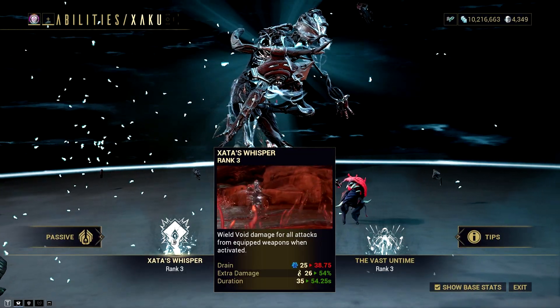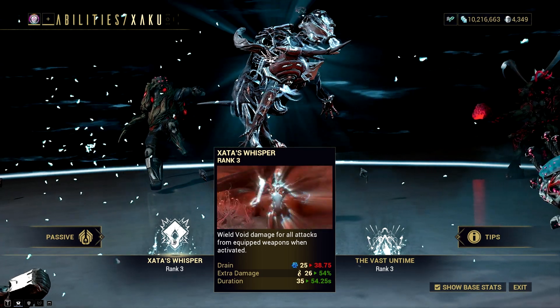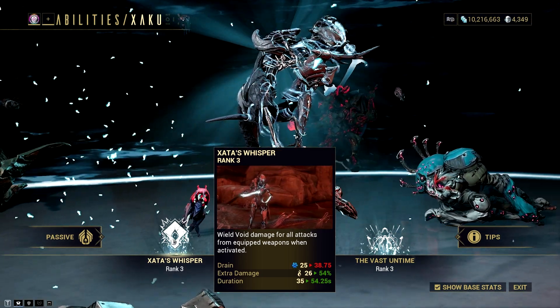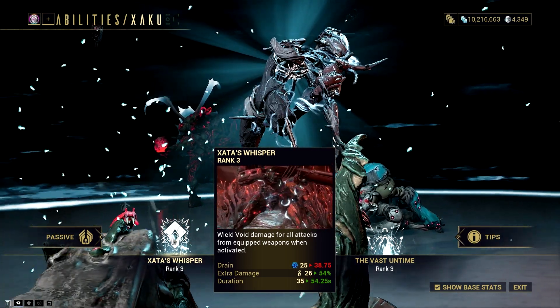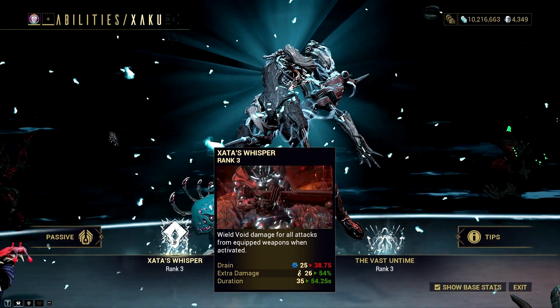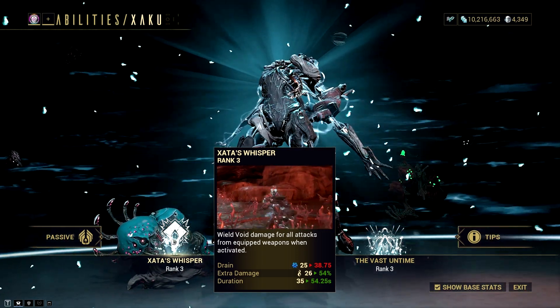First, Xata's Whisper — the first ability of the Broken Warframe that empowers all equipped weapons to inflict one extra hit per damage instance for a percentage of total weapon damage as void damage. This also resets sentient and acolyte damage resistance upon void status proc.